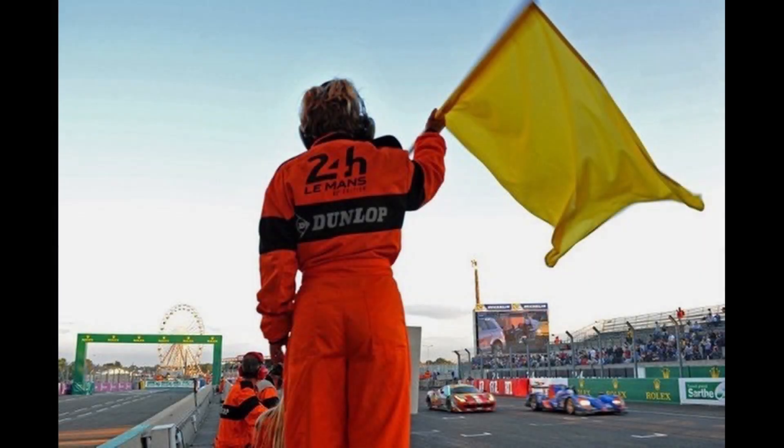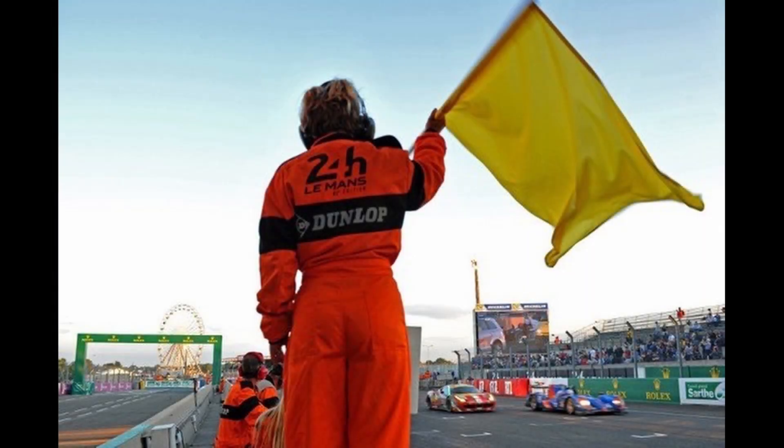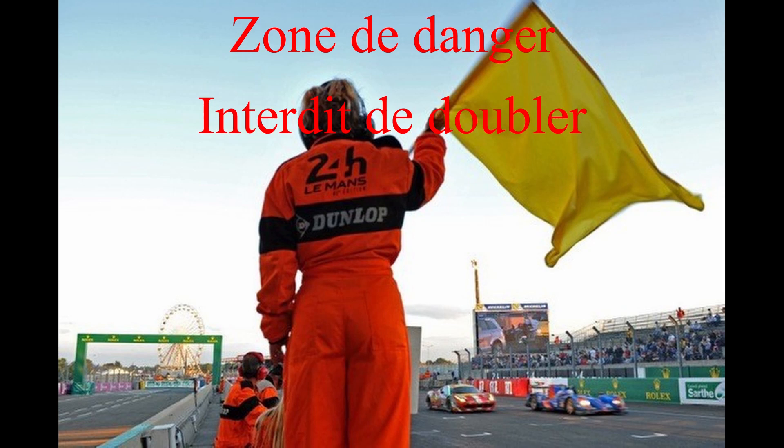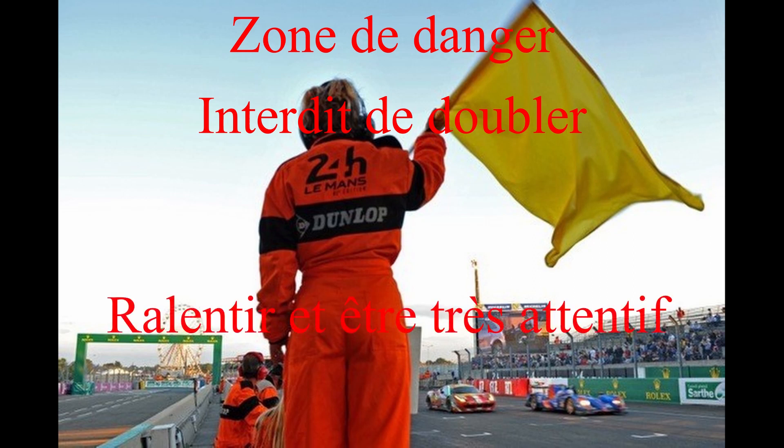On va commencer avec le drapeau jaune. Le drapeau jaune va être agité lorsque vous allez avoir une zone de danger, par exemple une voiture qui s'est crashée ou une voiture qui est juste hors piste. Quand vous avez un drapeau jaune, première chose : il est interdit de doubler. La voiture en difficulté bien sûr vous pouvez la doubler, mais si vous êtes en bagarre avec un adversaire vous n'avez pas le droit de le doubler et lui n'a pas le droit de vous doubler non plus pendant cette zone de drapeau jaune. Il faut attendre un drapeau vert pour reprendre la course. L'attitude à adopter c'est ne pas doubler, ralentir un petit peu et être très attentif.